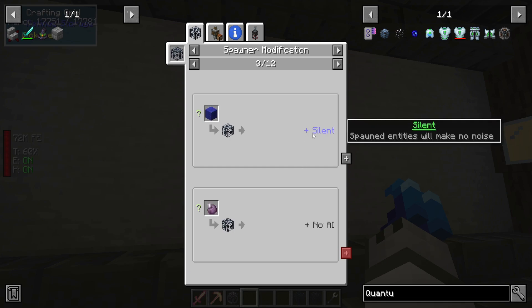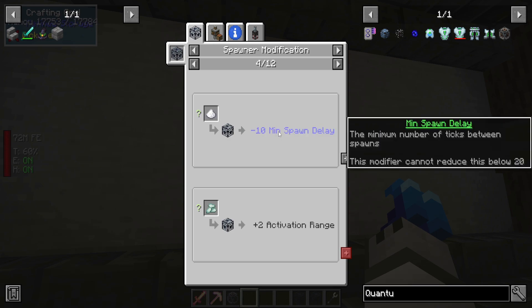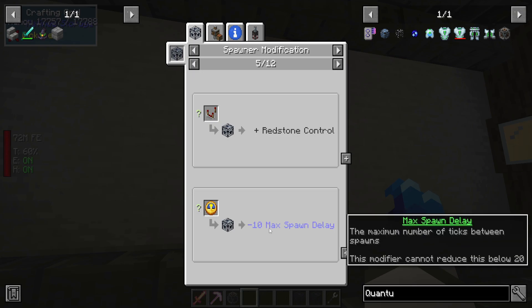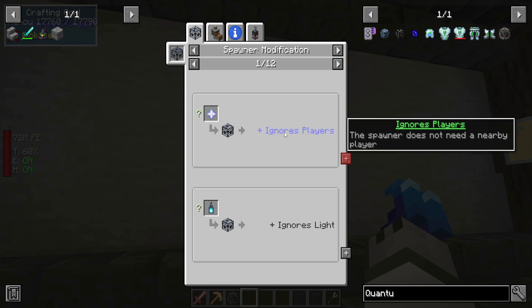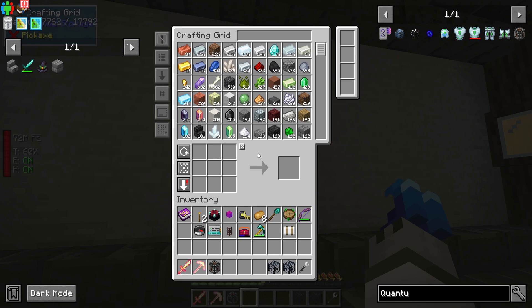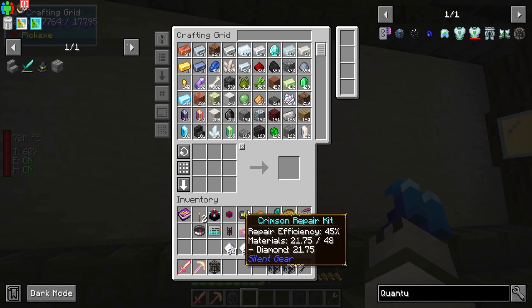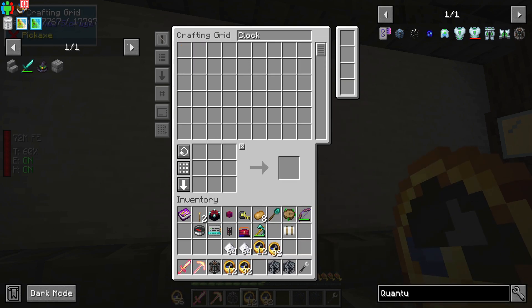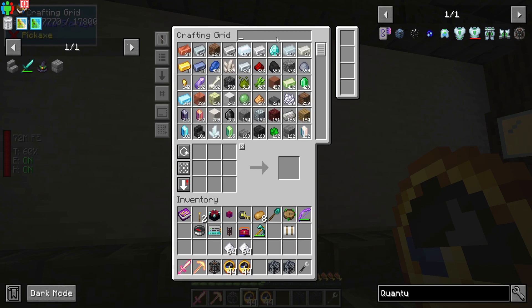Silent is pretty cool, I'll probably do it later. No AI isn't necessary if they're going to be trapped. I do want Sugar — this decreases spawn delay so it'll just keep spawning whenever possible. Redstone Control I need because I want to turn the spawner on and off. Ignore Players is going to be really good because that means I don't need to be there — but I don't have another star yet. I'll probably do a stack of Sugar and a stack of Clocks — I only have a stack give or take, that's fine for two spawners.